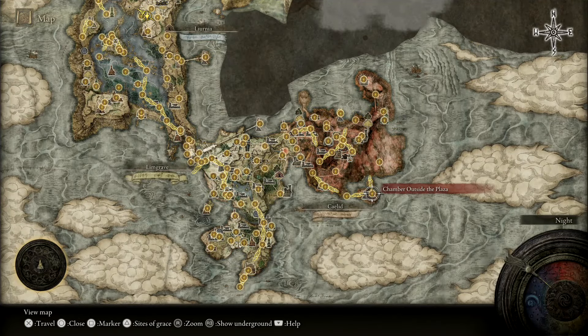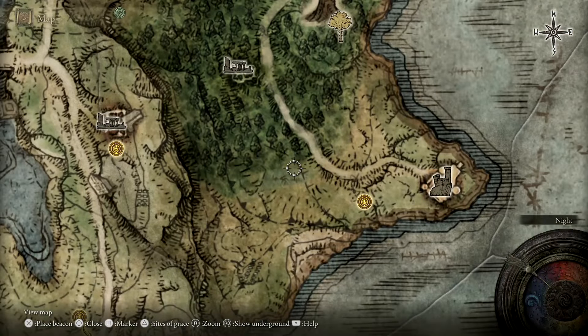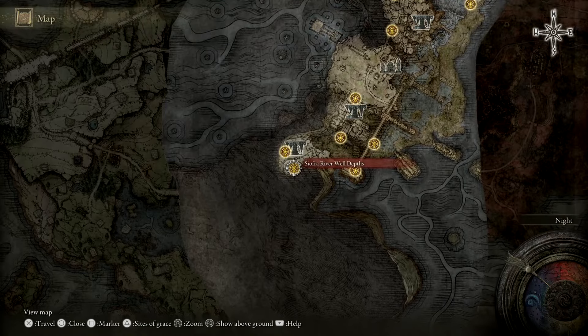Now to get here, you will need to have beaten Radahn at the very least. Once that is done, a comet is going to hit the ground just to the north-west of Fort Haight. Go down the hole that the comet makes, and then you can head on north.